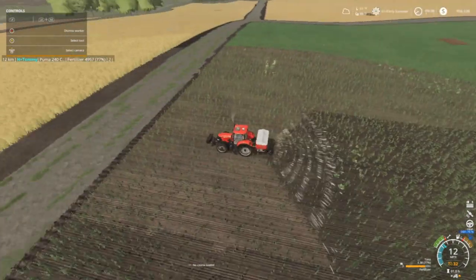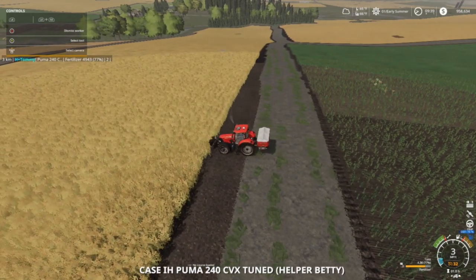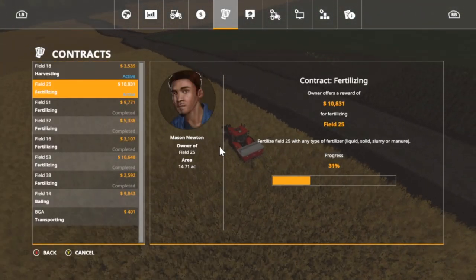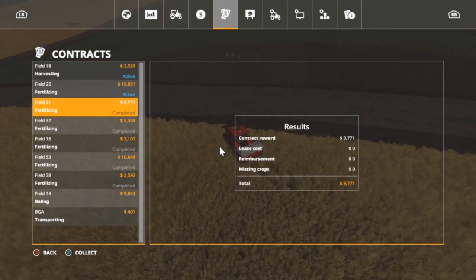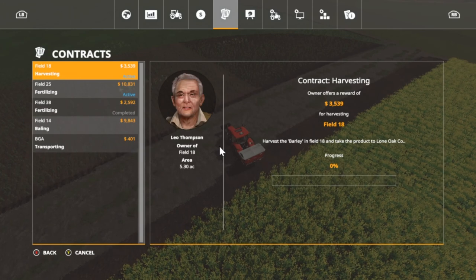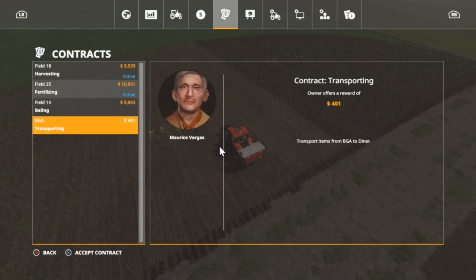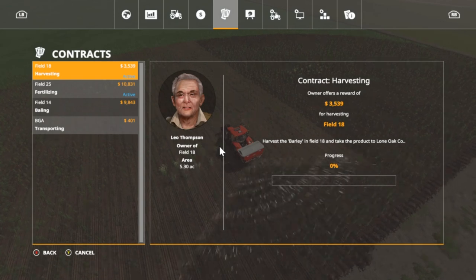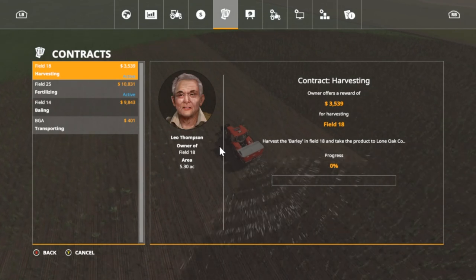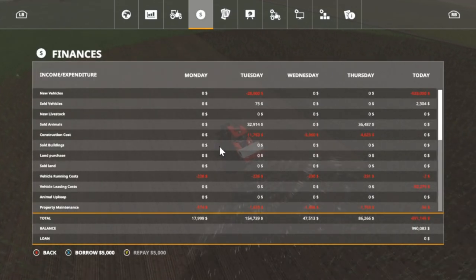I learned something new, but first let's go in here and complete some of these contracts. $5,300 on that, $3,000, a whopping $10,000, two and a half. We got a bale and a transport, and I took a harvesting contract too. That's for barley. And we are on our last fertilizer contract here. We have no loan and our balance is $990,000.